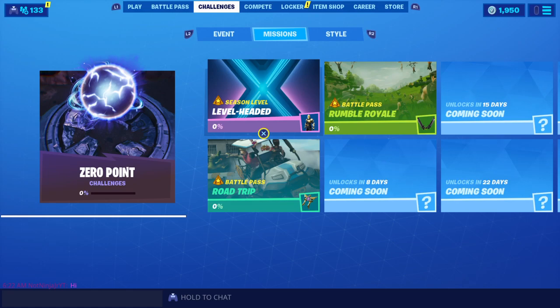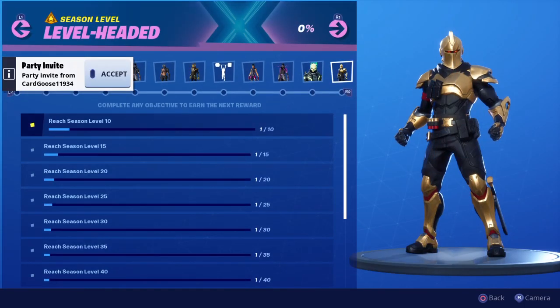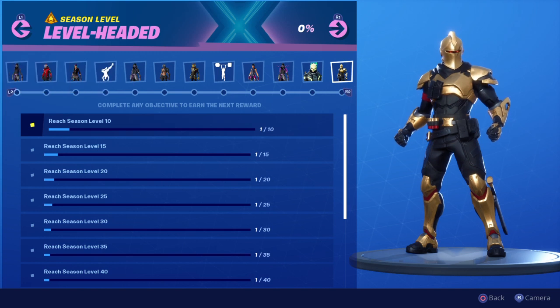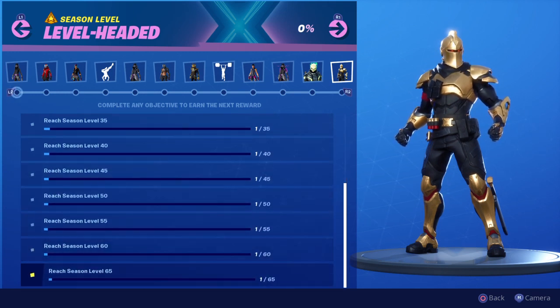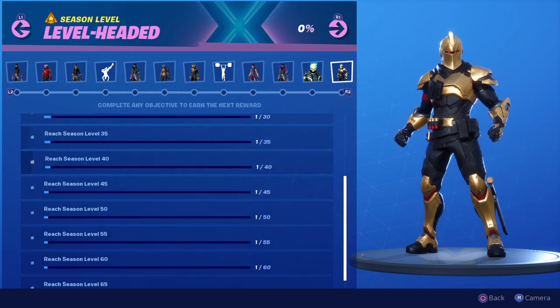These are called Level Headed. When you check these out, you complete them by reaching a certain level — Level 10, Level 15 — it goes up by five. As you progress and hit Level 65, you'll unlock these rewards.